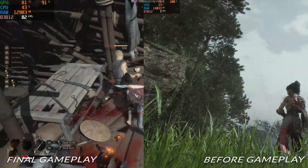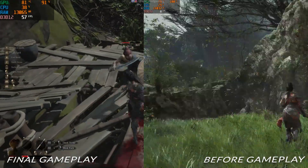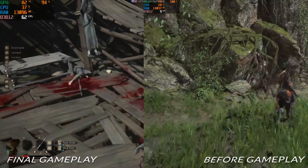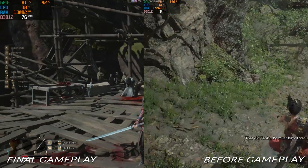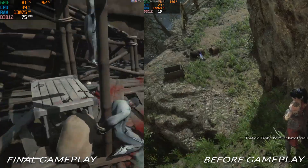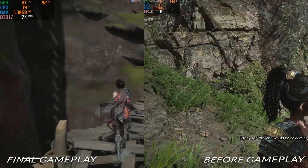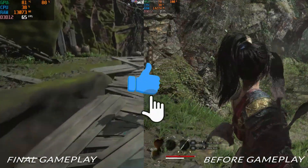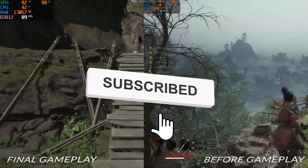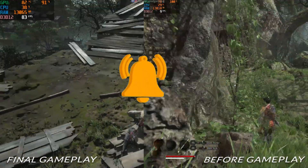Here's a side-by-side comparison of the gameplay before and after these tweaks. Night and day, right? Your game should be running like a dream now. That's it for this video. I hope these tips helped you crush that lag and boost your FPS. If they did, smash that like button, drop a comment with your results and subscribe for more gaming tips. Got another game you want me to optimize? Let me know in the comments below. Until next time, this is Crash, signing off. See you in the next one.